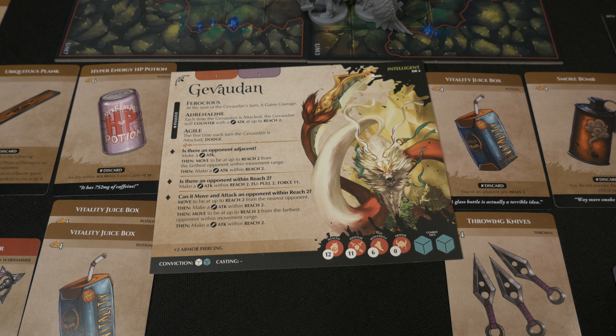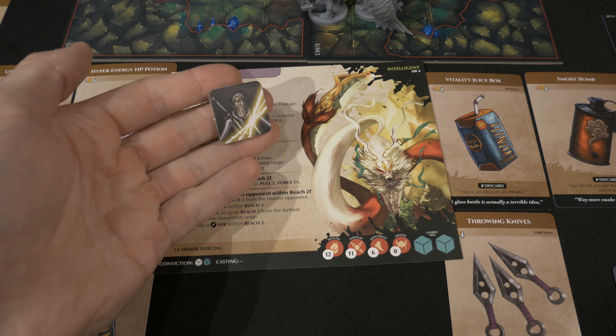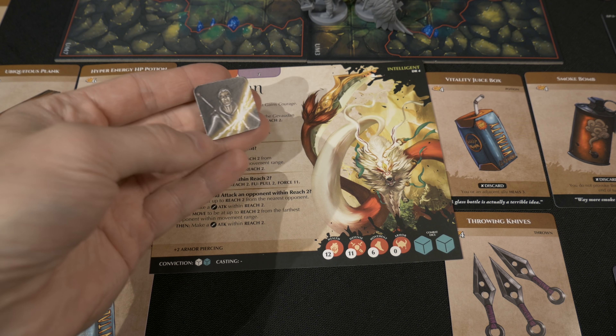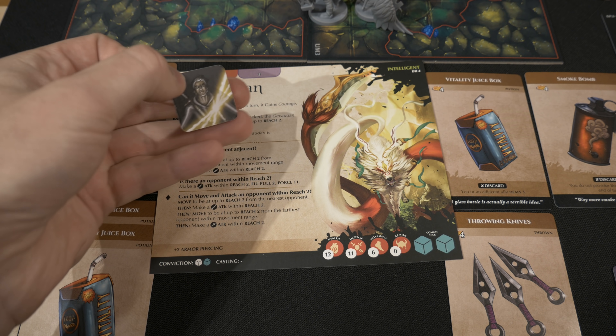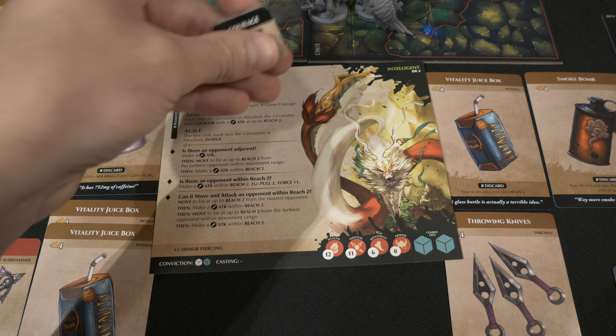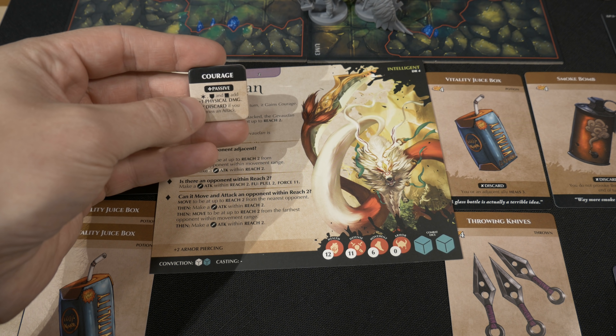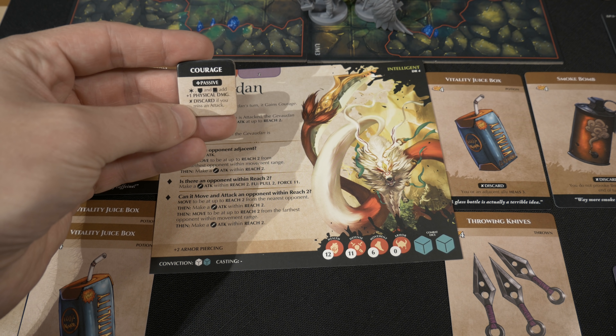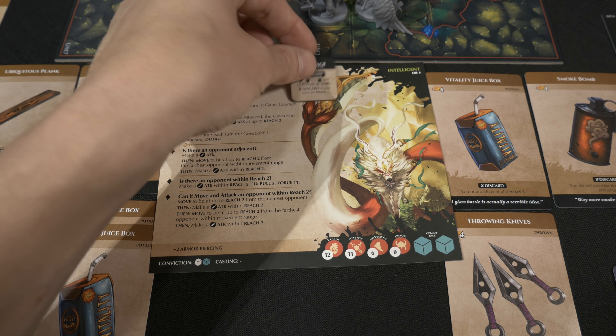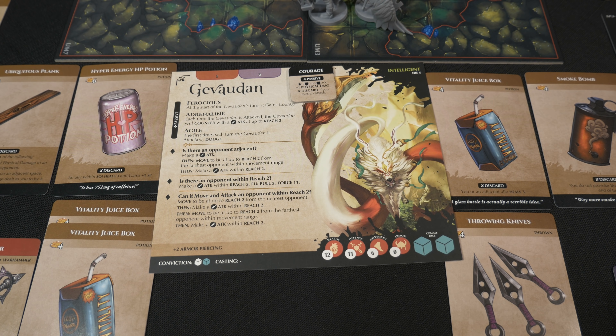When Gev activates, we see at the very top that Gev is Ferocious — at the start of its turn it gains Courage. The tokens have actual UV coating on the back, which is really cool. Flip it over and it explains what Courage does: it's passive — if you get a star, shield, or book, add plus one physical damage, and you discard this if you miss an attack. We place that right on the card. Moving down to passive, Adrenaline only triggers when Gev is attacked, so that's not happening right now.